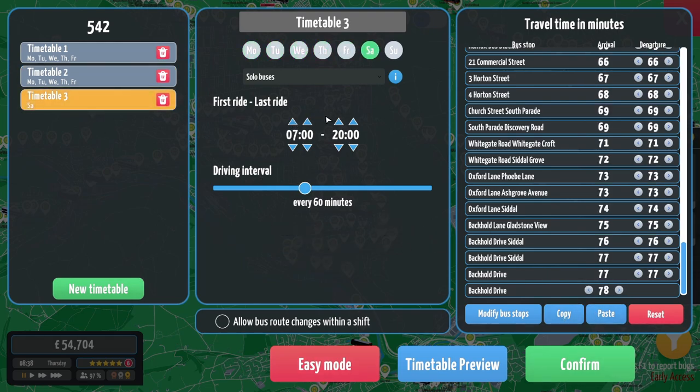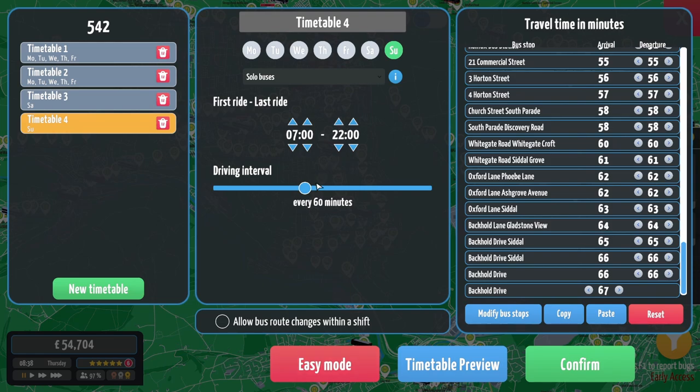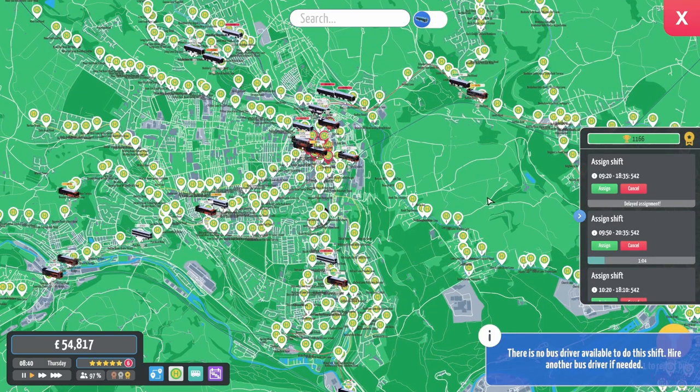You can start at 6am on a Saturday till 2300 every half hour. We've got the timetable copied in. And then on a Sunday you can start at 7am till 2200 every 60 minutes. That'll do. I can't see what's wrong with that. This is going to be really busy now, isn't it? Delayed assignment - that's not very fair.